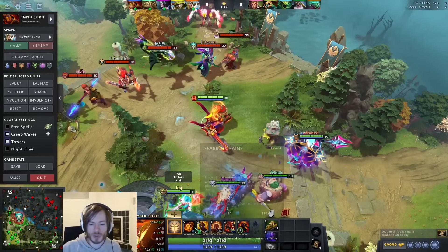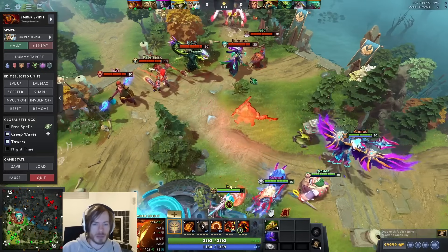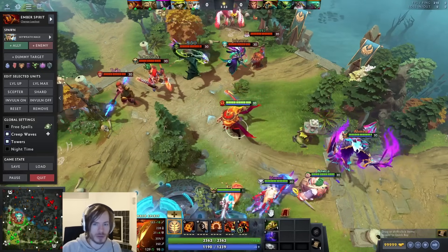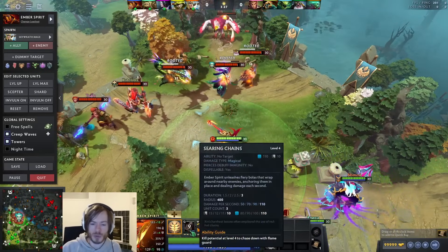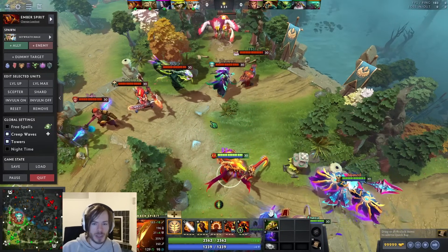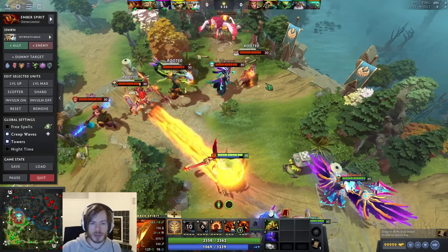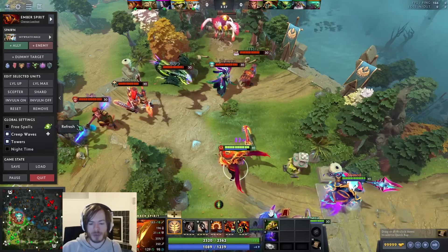Let's go over the abilities quickly. He has Sleight of Fist - it's like Omnislash that hits everybody once in a circle, including creeps. He has Searing Chains, which will root three people around you in a circle. Using them together - Sleight into Chains - you can catch three heroes at once, which is a very nice setup for supports.